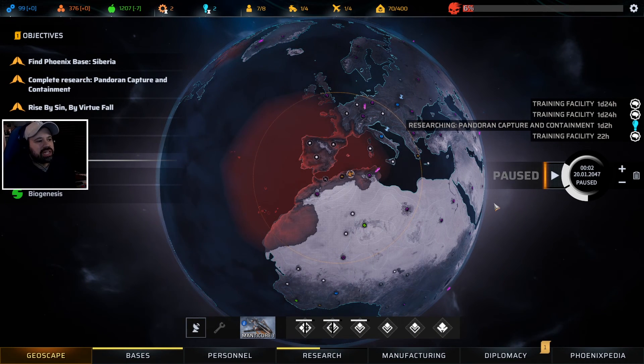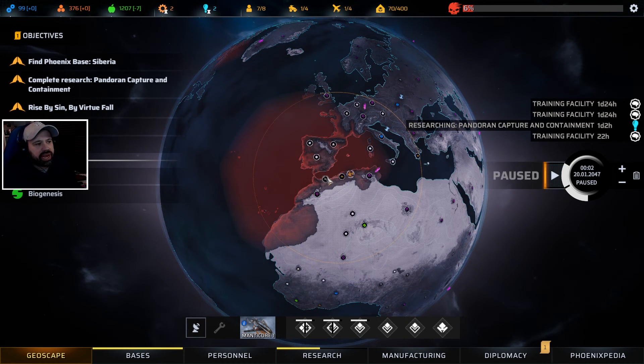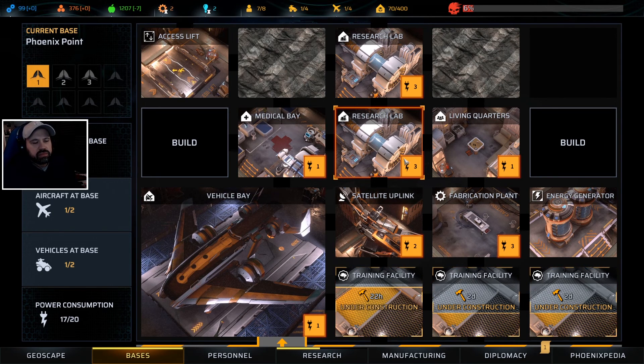Hey guys and welcome back to more Phoenix Point. In the last episode we did a lot of faction missions. We still have one faction mission outstanding, which is the Synedrion, which we're gonna do now. And we are going back to our full squad, because I have to get the other guys leveled up. Once we have our training facilities done, we should be okay.